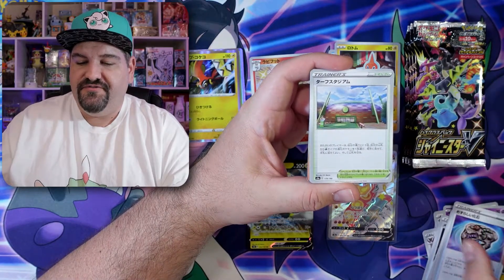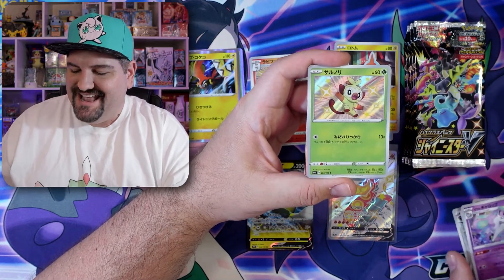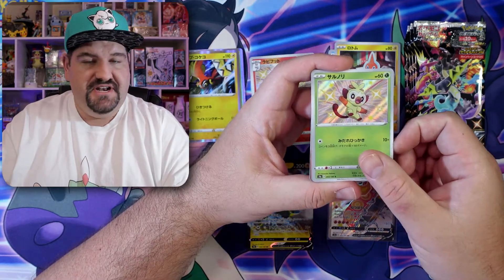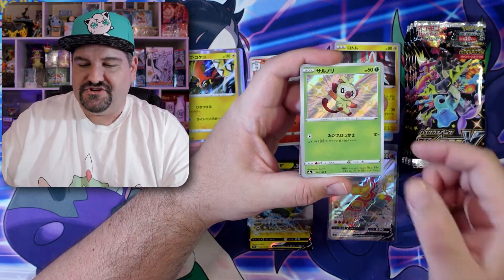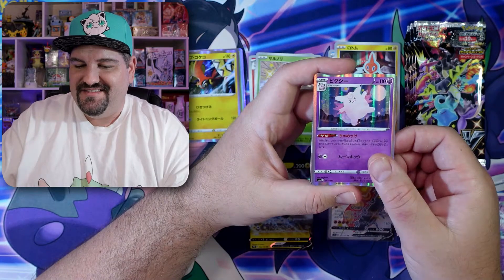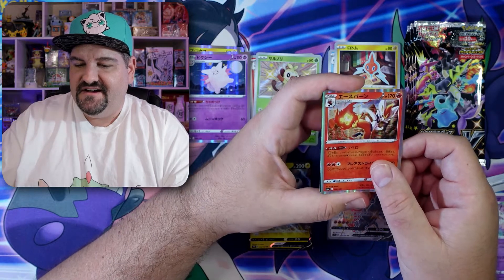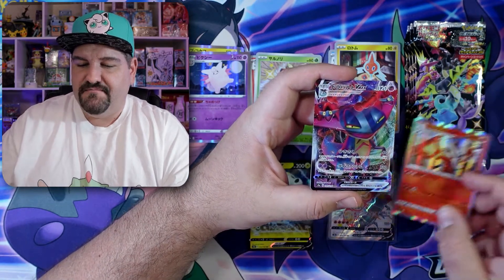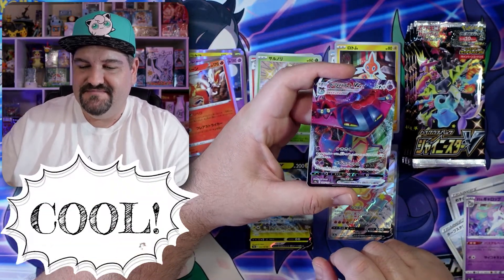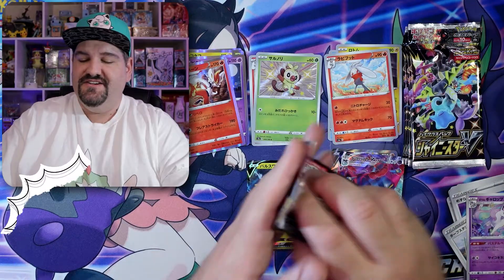Here we go. We got Clefairy. We have a Fossil. We have a Rapid Dash. Oh my goodness. That's Grookey — not Scorbunny. I don't know why I said Scorbunny. I was thinking about Raboot and Scorbunny from before. But look at that little Grookey right there. A Clefable Hollow. There is a kicking fire bunny — Cinderace. This guy's cool. I like him. VMAX. And there's another Raboot. Really, really cool.